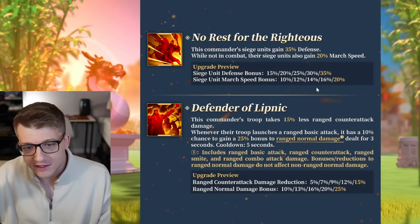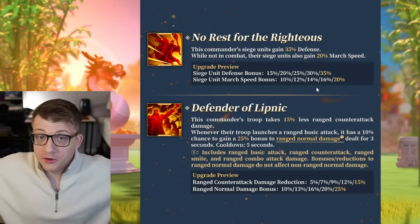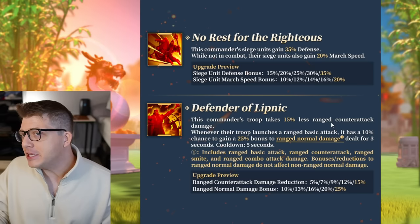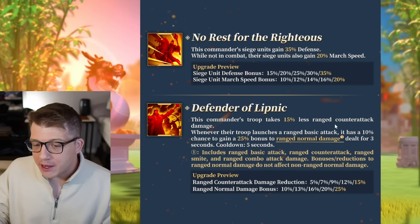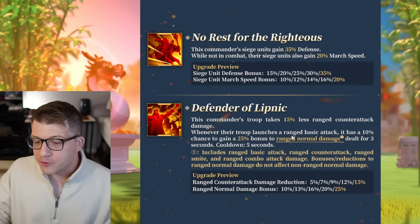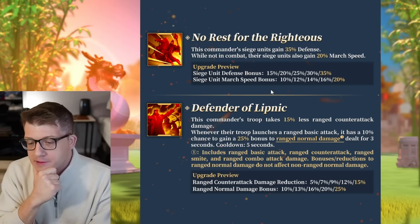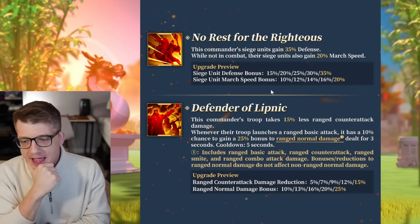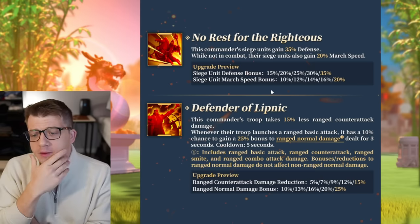Historically, ranged typically also wants a lot of attack, because ideally they're not going to be getting hit — they'll be on the back lines. If you're not being hit, you don't necessarily need defense and health. The third skill says this commander's troop takes 15% less ranged counter-attack damage, and whenever their troop launches a ranged basic attack, there's a 10% chance to gain a 25% bonus to ranged normal damage dealt for three seconds, with a five-second cooldown.